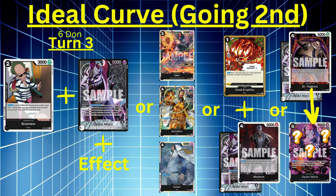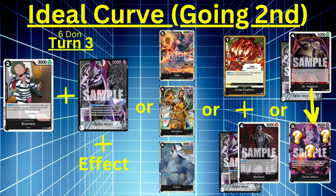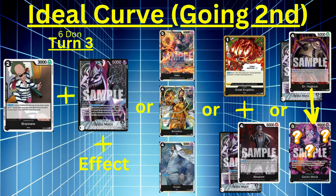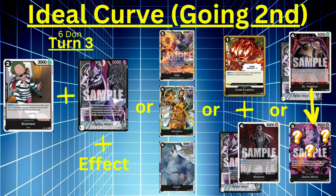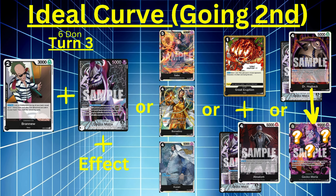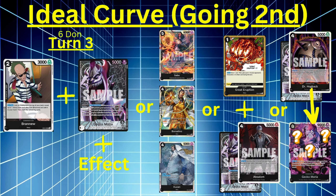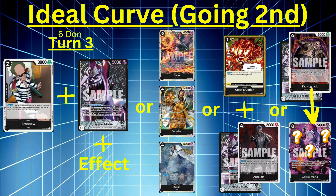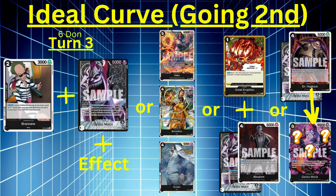Turn three, six Don — you can play Brand New and use Moria with his effect, attaching two Don to him and resting the other two. That's four, Brand New is two, good to go. Cheat out a character. You could use Brand New with Sabo, Borsalino, or Kuzan. If you want to go removal route, do Great Eruption, then attach Don to Moria and cheat out Absalom. If you're looking for big Moria, use the leader effect to get Hogback out and hopefully pull Moria from the grave.